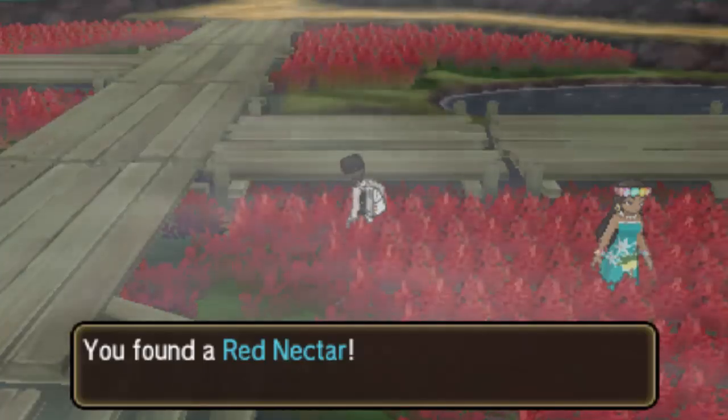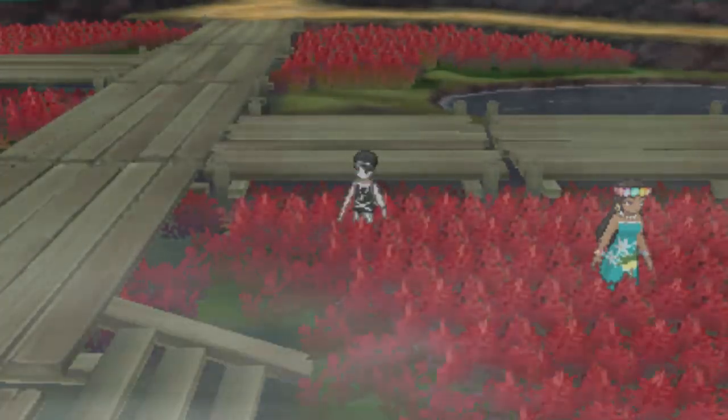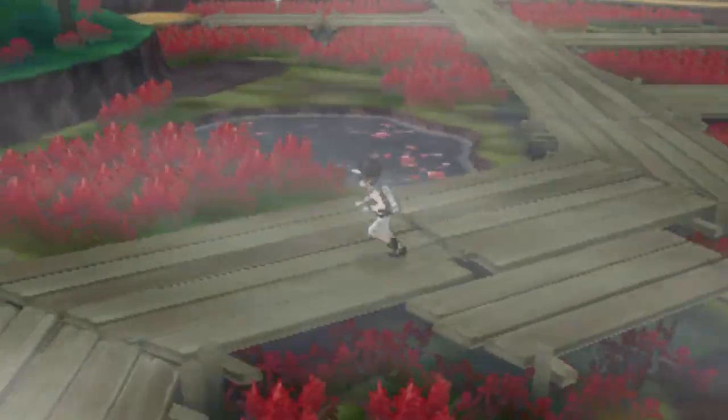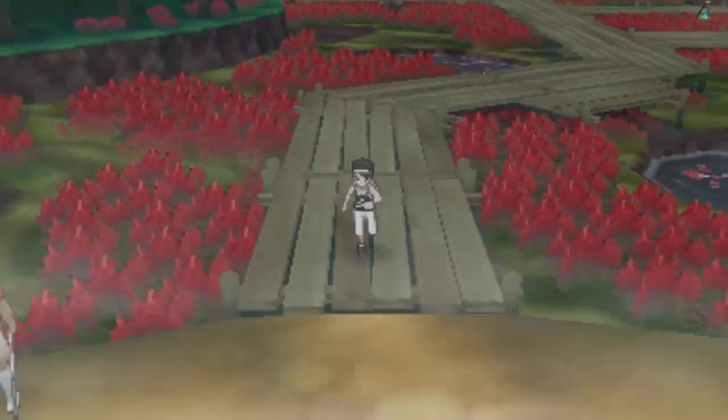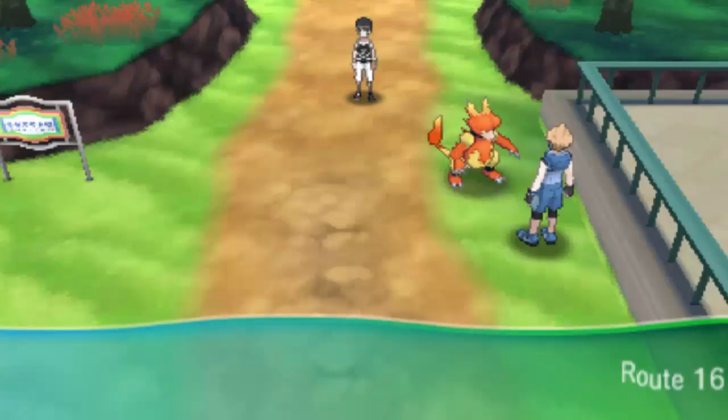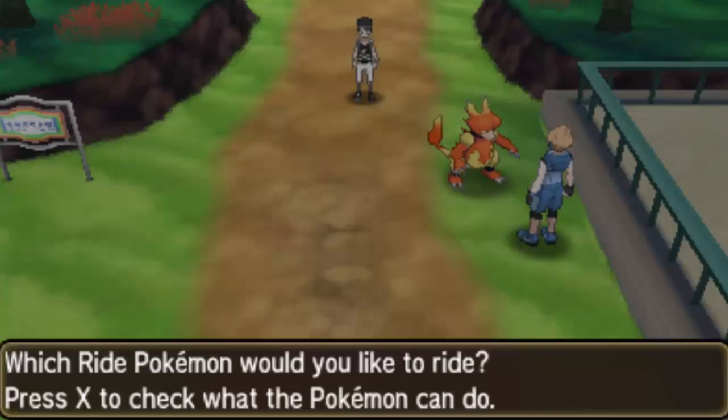There we go — we got the red nectar! So we have red and purple done. Now let's skip over to where the pink nectar is — I believe it's called the pink nectar for the psychic variant of Oricorio. I'll also show you what the forms look like, since I have Oricorio in my party right now.